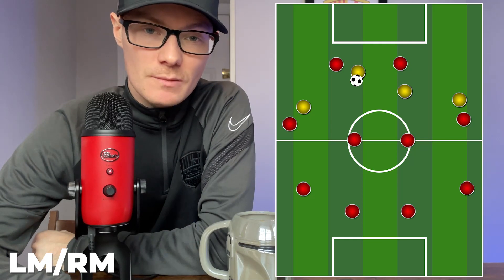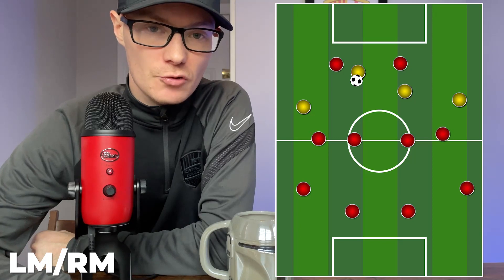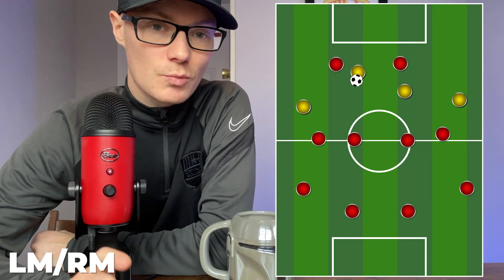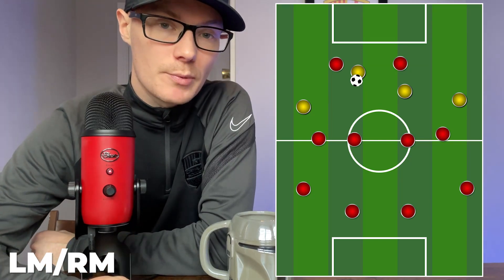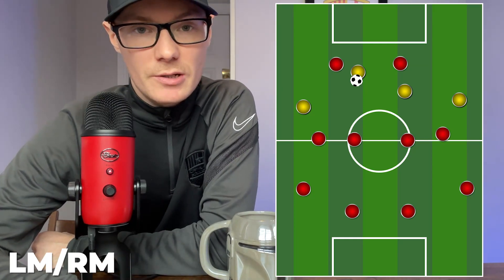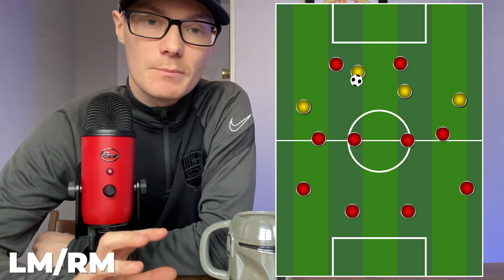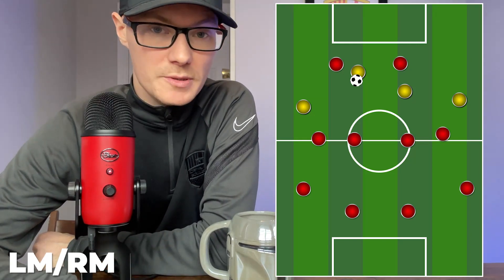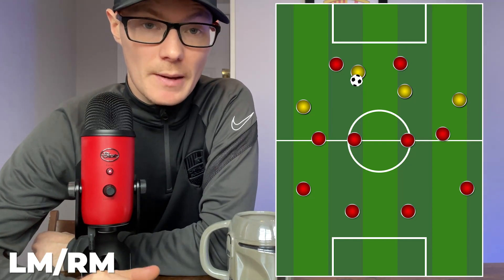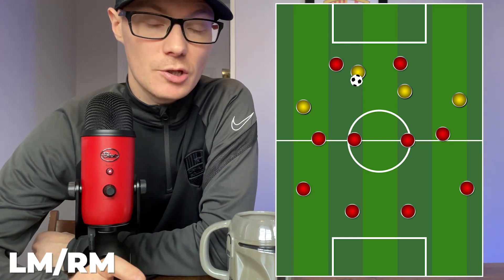Out of possession, we need to lose a little bit of that width - not all of it. We don't want to collapse completely and just become another central midfielder, but we do need to understand the channels we're playing in. We are trying to make sure that when we lose the ball we come away from the touch lines and become more of a central player to help close the gaps between us and our teammates. When we close those gaps it makes it more difficult to play through us and more likely that we will intercept passes or break up the opposition's attack.